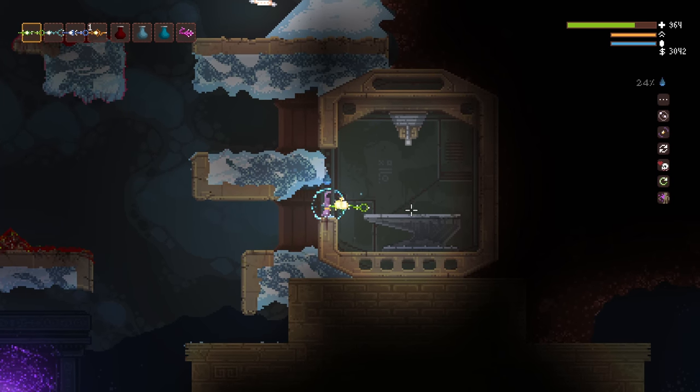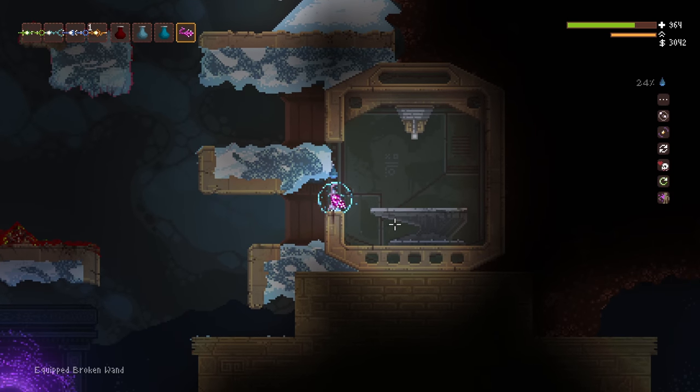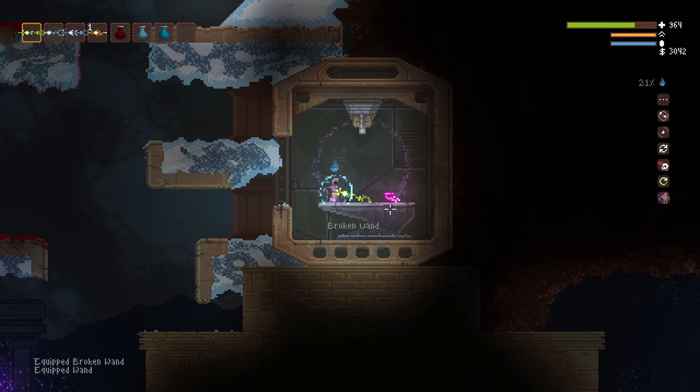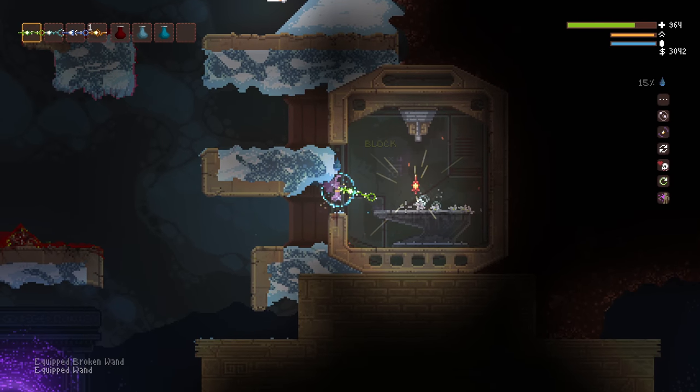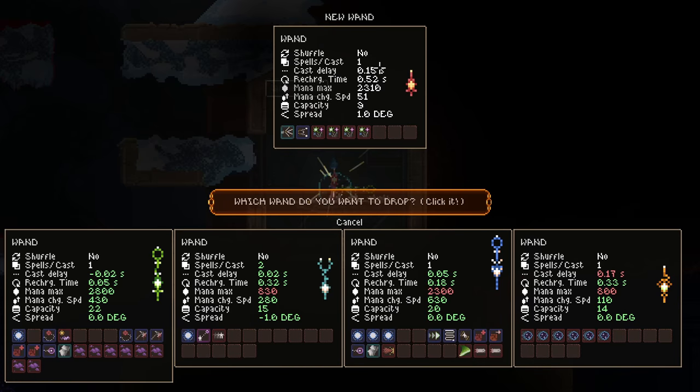The giant anvil and heesey base can be used to repair the broken wand item, giving you sometimes a very nice wand in return. This anvil has other uses, but I'll get into that in other upcoming, more spoilery videos.